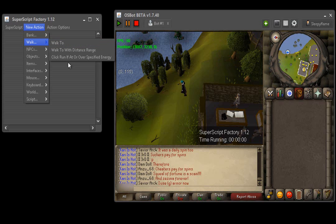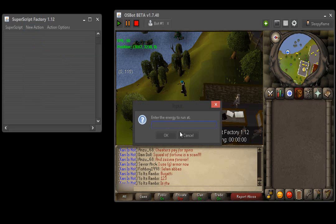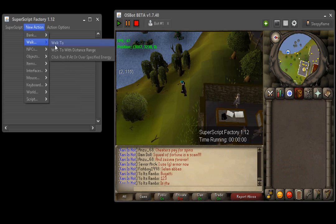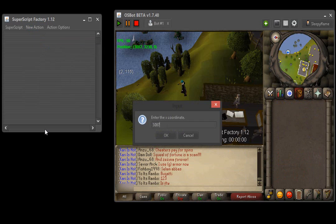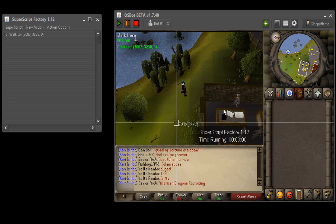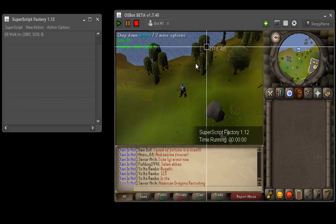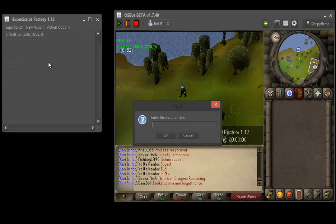You don't really need to worry about distance with range too much. Click Run if at or over specified energy lets you set the amount of energy you want the bot to run at — if you're at 35, for example, it will click run. For the first walk action, we're going to type in the coordinates: X is 3087, Y is 3238, and Z is your height — 0 if you're on the ground floor. If you're level 3, I recommend going around the dark wizards. Add another walk action: X is 3091, Y is 3230, Z is 0.